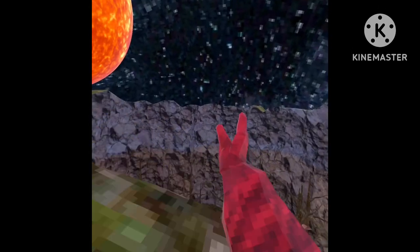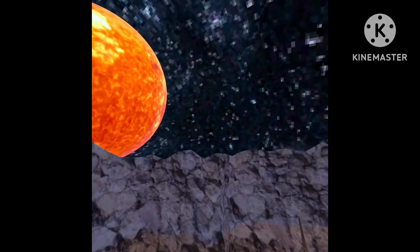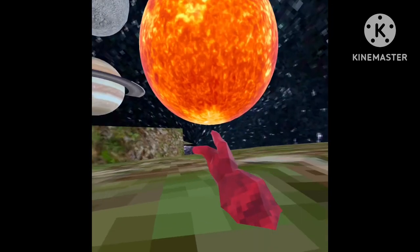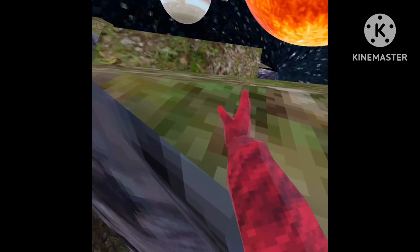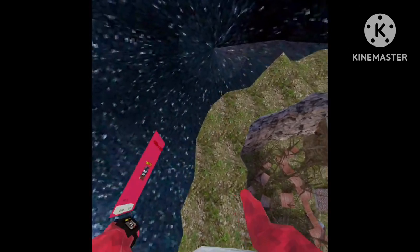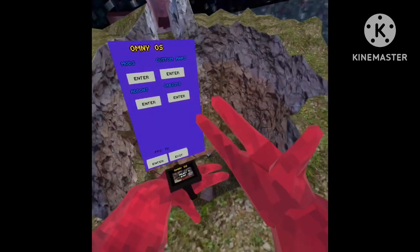We're able to jump! I thought of something as we go. Like — jump, I hit it, I go flying. Okay, let's test out some other mods. Let's turn off speed boost.